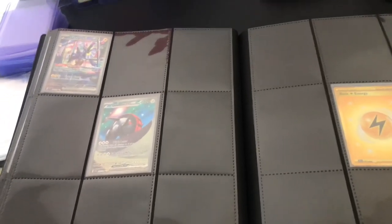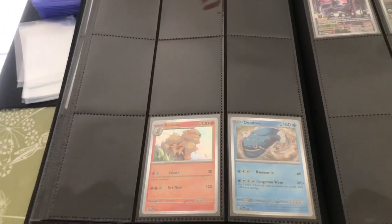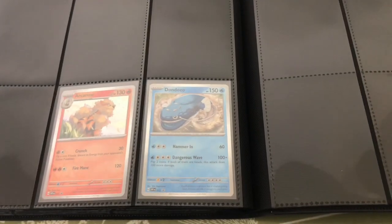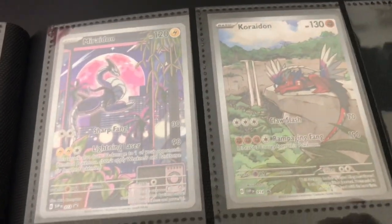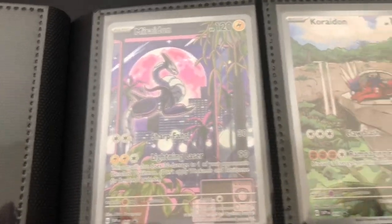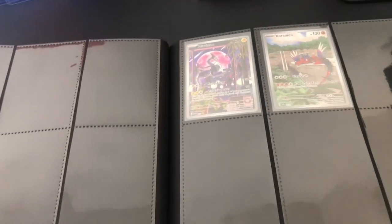What I'm also wanting to do in this binder and collection is collect all the black star promo cards. As you can see, we've only got the Arcanine and Dondozo so far, and we've got the Miraidon and Koraidon that you get from the elite trainer boxes. Lovely artworks on these as well — I definitely prefer the Miraidon, but the Koraidon is pretty cool as well.